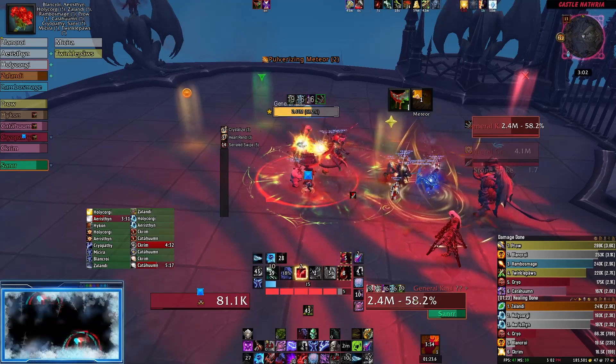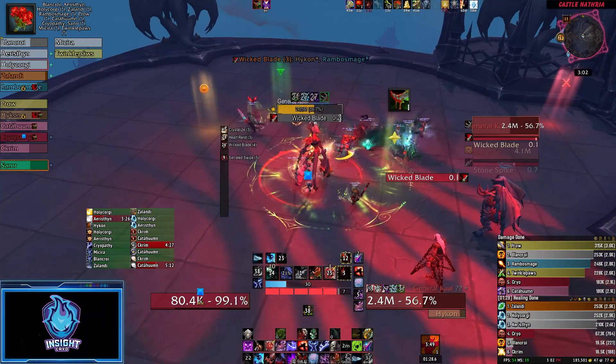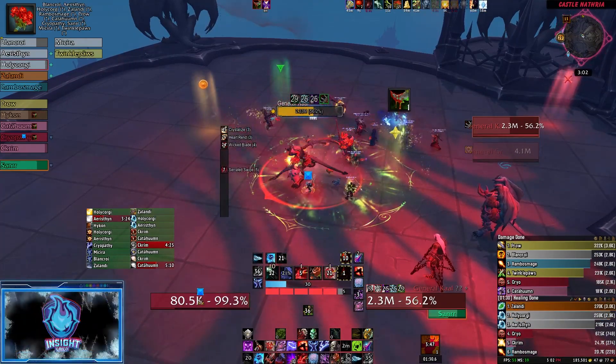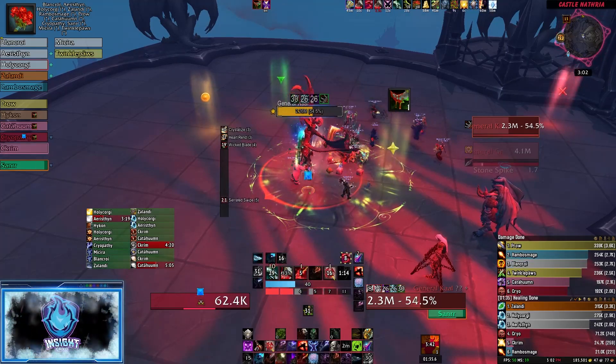Standing in Crystallize will remove your bleeds and cause you to stop gaining stacks, as mentioned before. However, groups will still want to soak the meteor ability that follows shortly after. Also, once your flowers have bloomed, drop your bleed stacks to alleviate some of the healing stress.